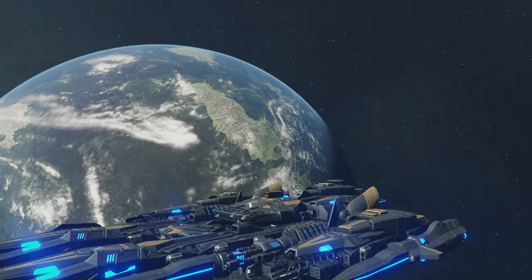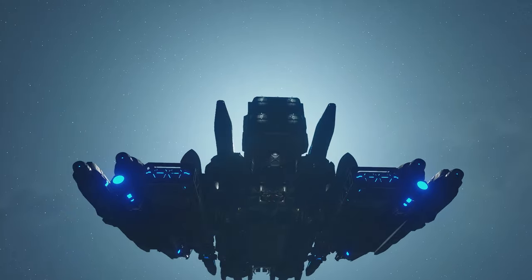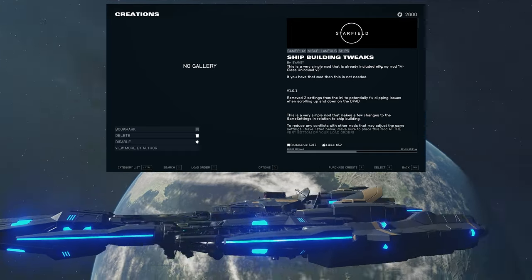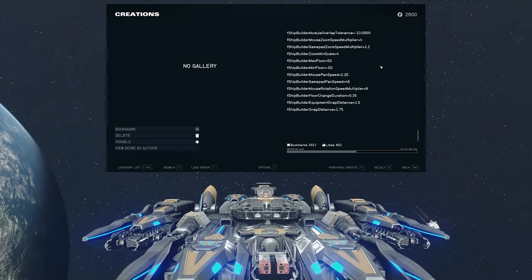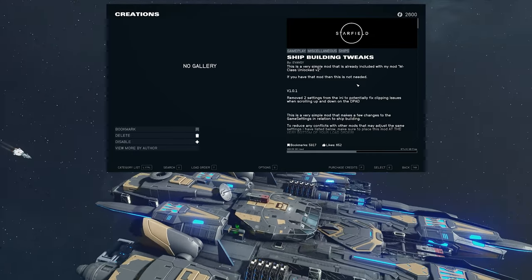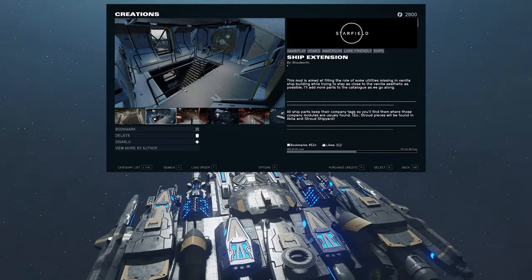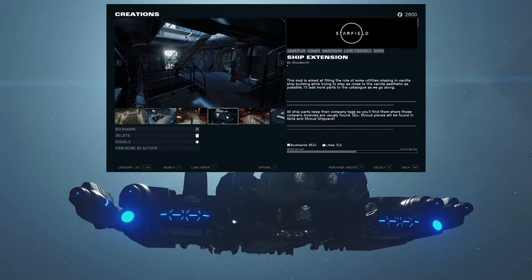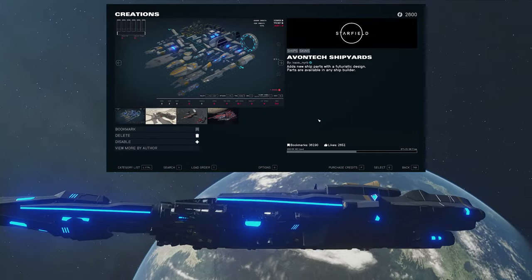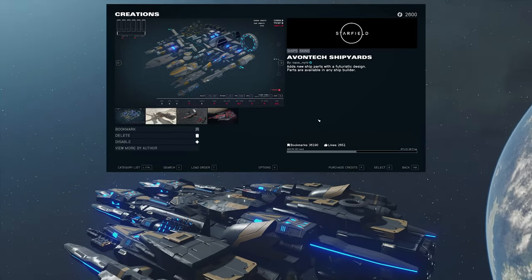Let's go now to the build, the step by steps, as well as the mods we're using. It is four mods - I think I said three at the beginning but it is actually four. The first one is called Shipbuilding Twix - it is a very light, very simple mod that basically allows you to build over the limit of 40 meters as well as over the limits in terms of parts quantity. The next mod is the Ship Extension - this gives you those hubs with the two levels and the stairs inside. Then we have Avantek Shipyards, which gives you all those new parts with the blue lighting.